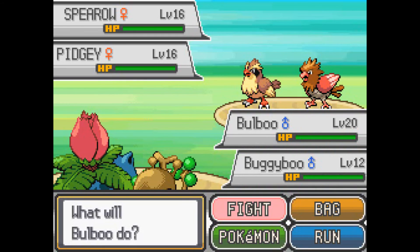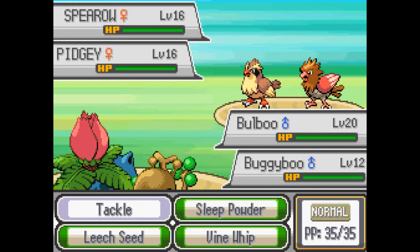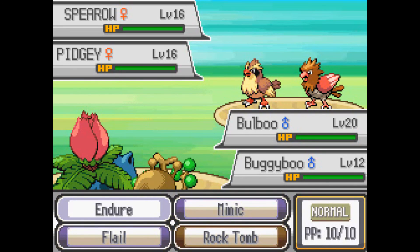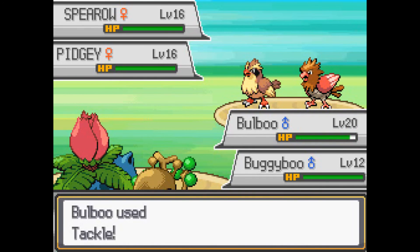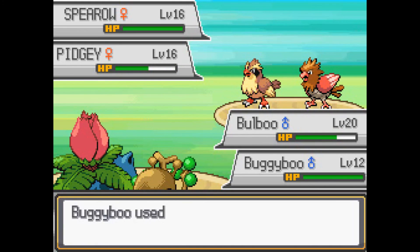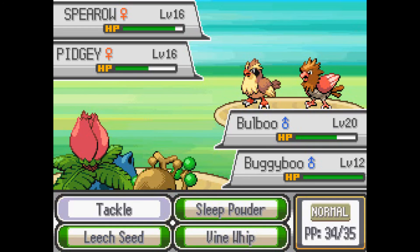Bulbu and Buggyboo, fighting alongside each other. Sleep Powder. You'll take the Pidgey, and Buggyboo will take Spearow. I never remember the difference. I guess you'll use Flail. These are so exciting! It's a good thing they're picking on Bulbu though — Buggyboo won't really be able to take much. Flail was so effective! So amazing. All the wow. Why don't you try Rock Tomb? I don't think it'll be very effective. I thought Gust blew the Pokemon away! Sweet, that was really effective! How fun! I don't know what happened just then, but it was amazing. I don't know what any of these moves do.